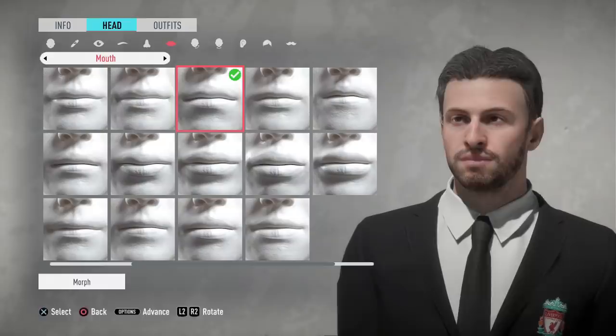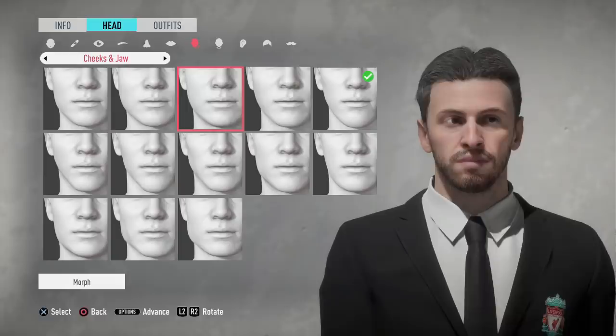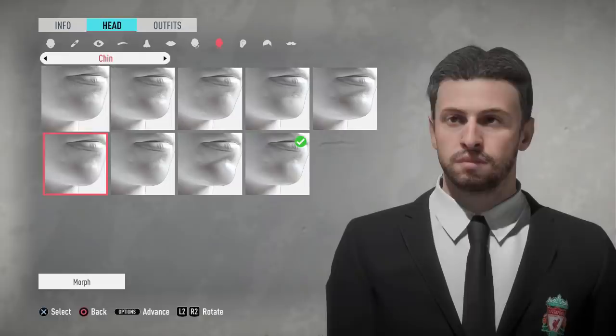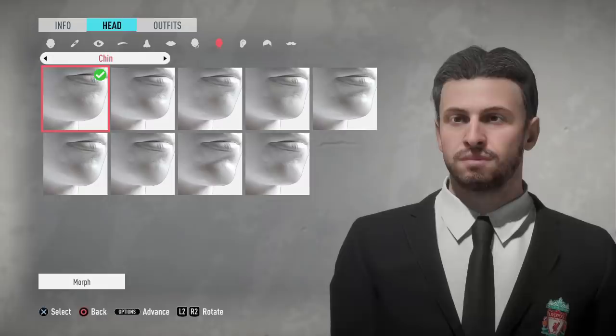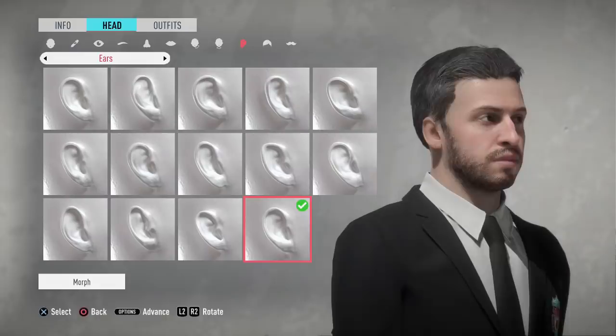The Liverpool badge is on my blazer, and interestingly if you do select your team as the default team when you start FIFA 20 you will have that badge on your blazer. However, I'm going to surprise you guys with the team selection — it's a very interesting and different team. It's actually not Liverpool, which may surprise you; obviously they're my team but I wanted to try something new. Ears again, I kind of just chose some random ears for this one.